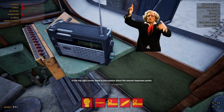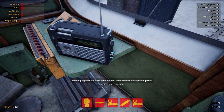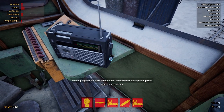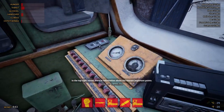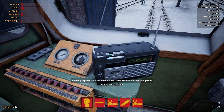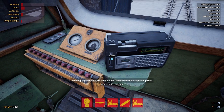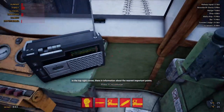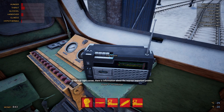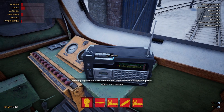Beautiful music. That seems to be it for the radio stations I could find while messing with the radio. Now we're going to flip it over to tape and listen to what we're jamming out to here. You have a volume and a bass slider on the front that you can mess with too. The fast-forward works, and stop and rewind work as well. Feel free to mess with it a little bit and see what you can find.